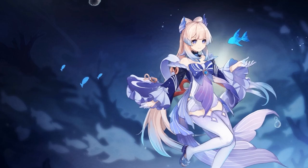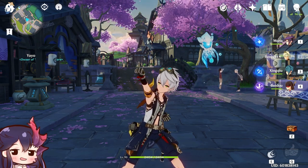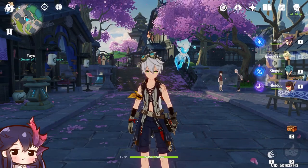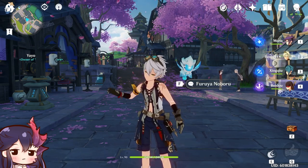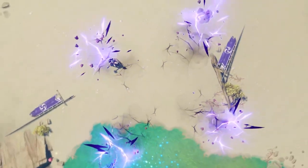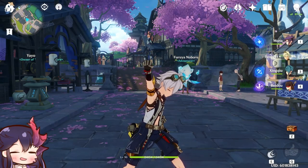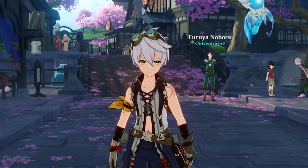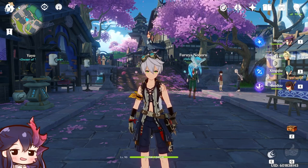I'd say Kokomi is a waifu-only pull — you only pull her if you really like her Disney Princess aesthetic. Moving on, Sara's elemental skill teleports her backwards and gives her a stack, which causes her next charged attack to drop a crow feather that provides an attack buff to the character on field after it explodes on a short delay. Basically you press E, charge attack, then swap to the character you want to buff. Her elemental burst is a massive AoE attack covering quite a bit of radius and provides the same attack buff to your team as her E.